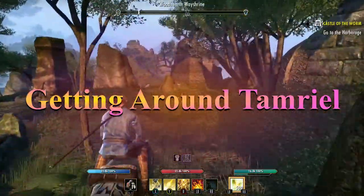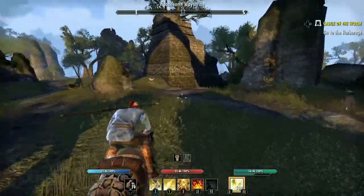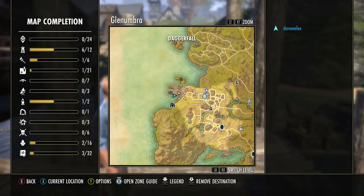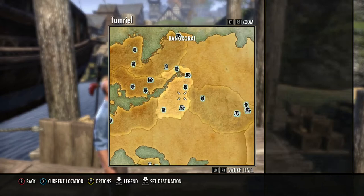When you first start Elder Scrolls Online, it is hard to get around. If you have a horse, it is very slow. Running is not a viable option for going long distances. Your map will look like this — no way shrines, no cities, no Dolmens, no reference points to get around.